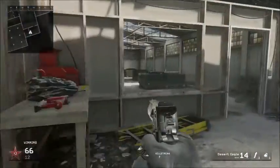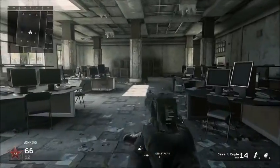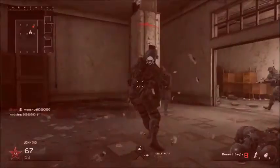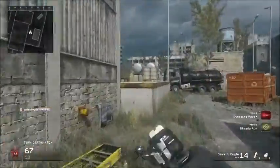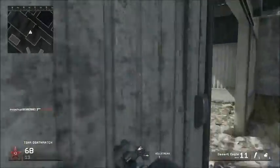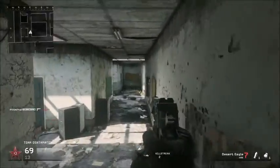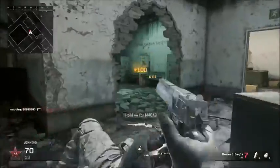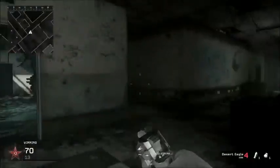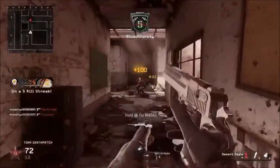Next gun is the Desert Eagle. When I unlock this thing I would swap it out for whatever pistol I was using. This thing almost shoots shotgun shells and it's just appealing to look at. I know a lot of people who can go on kill streaks with it. If you're using Stopping Power this thing is amazing. By the looks of it, it just looks incredible — very shiny. Even gets kills from a decent distance away.